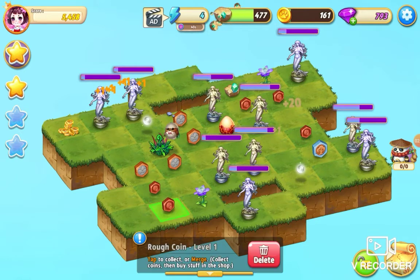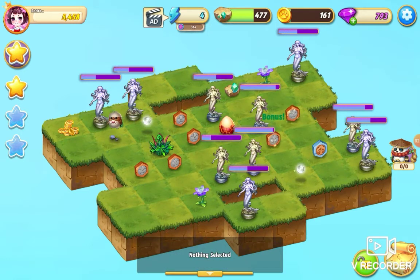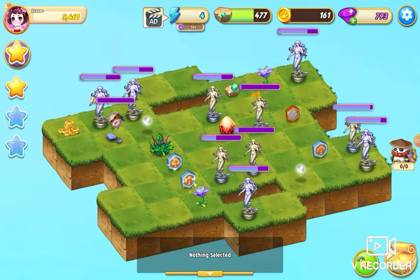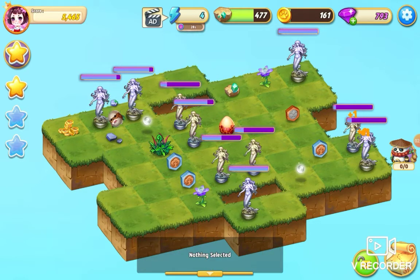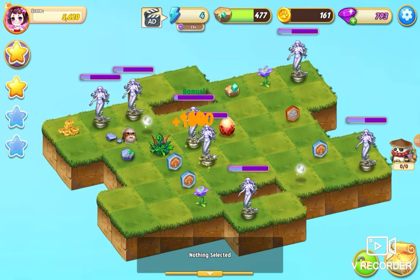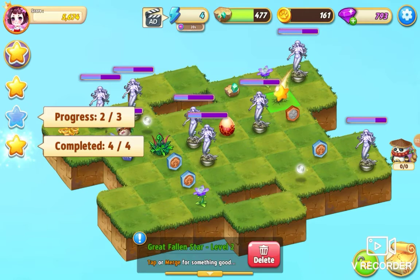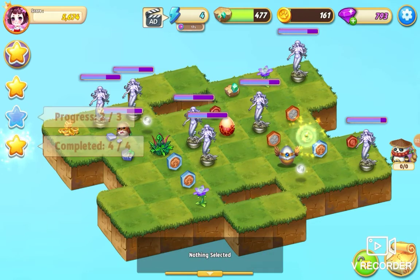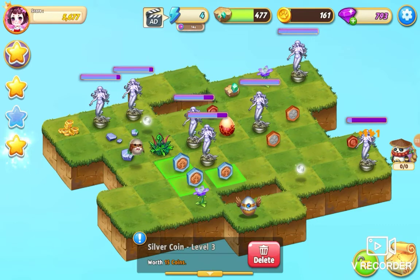I'm just going to tap those and get these coins out of the way and do a merge there. We've got one, two, three, four and another level one there, so that's a five merge. And we need to do one more merge with those — that's our second star.